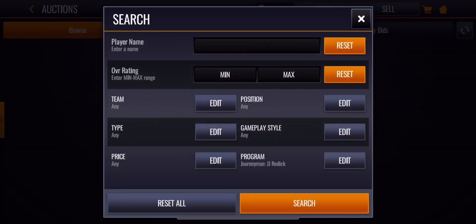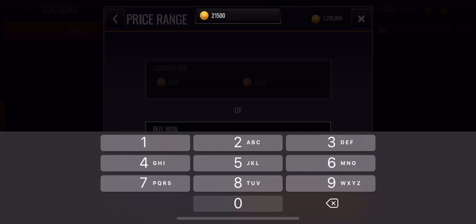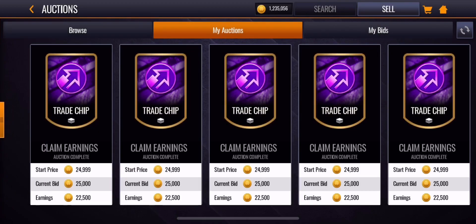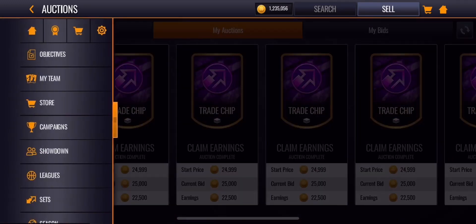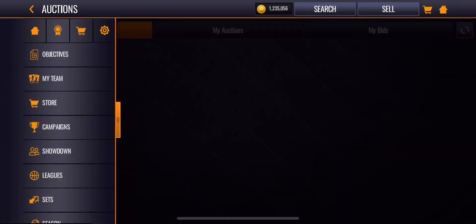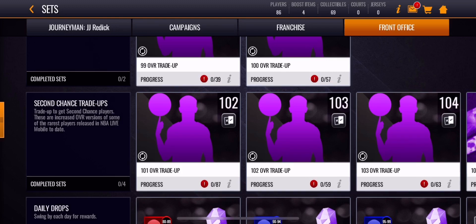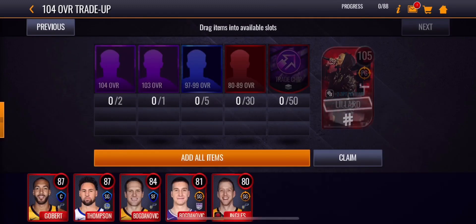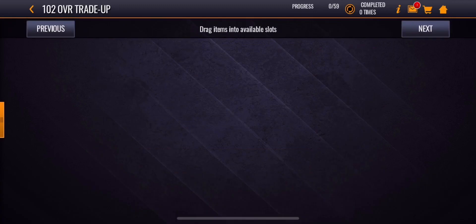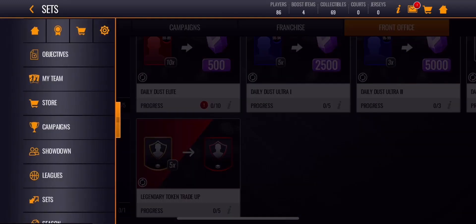If you get lucky, you can pull that journeyman player worth 200,000 coins — and they're still going for around 200,000 coins right now, so make sure you sell them. As you can see, some of my trade tokens sold for 25,000 coins each. Trade chips will probably go down in price in a few days — they rose in price because these trade-up sets came out and everyone's trying to do them, so make sure you sell your trade tokens now.